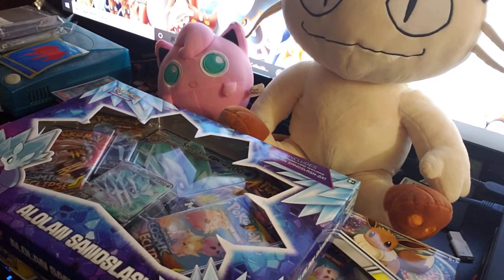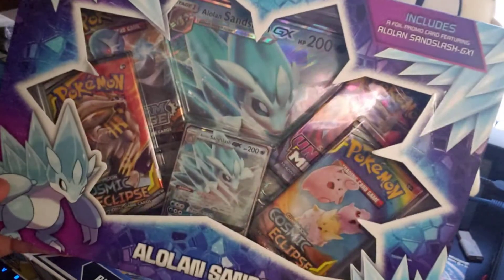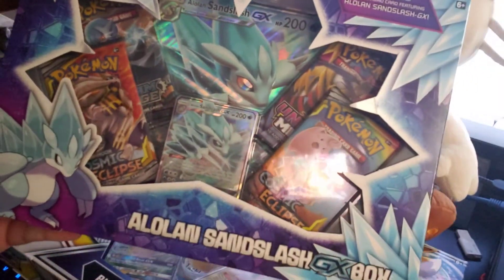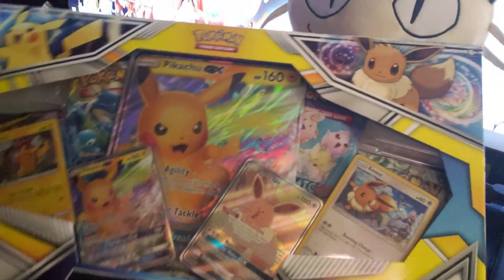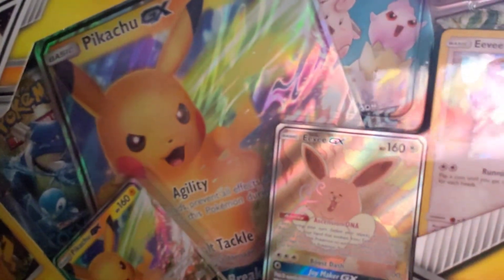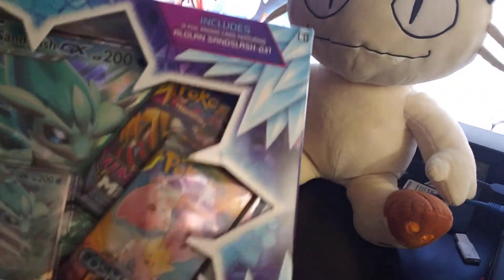Hey YouTube, I'm going to do another video today. So I went out and got these — I got the Alolan Sandslash GX box, which has a couple different packs in there, the giant card and the regular Sandslash GX. And I got this Pikachu GX and Eevee GX Special Collection one. And I couldn't pass this up because the Eevee looks a little on the special side. So we'll save this one for last and start with the Sandslash box.